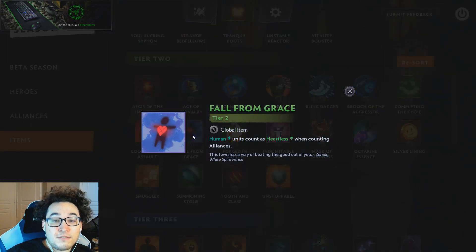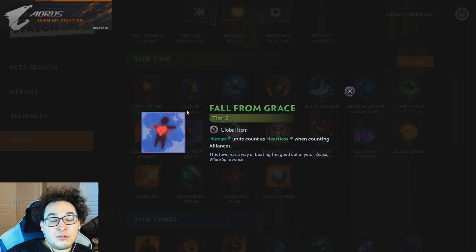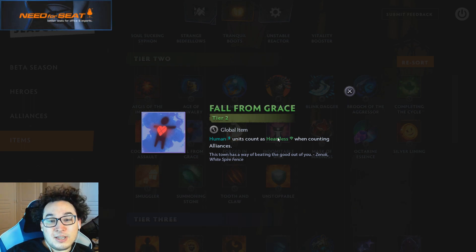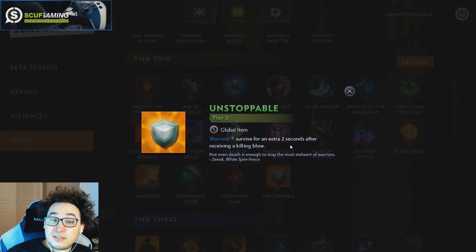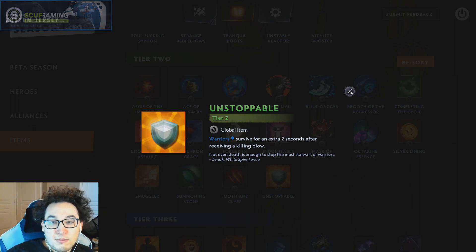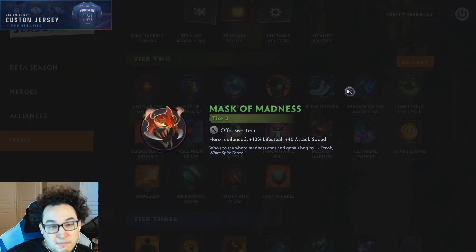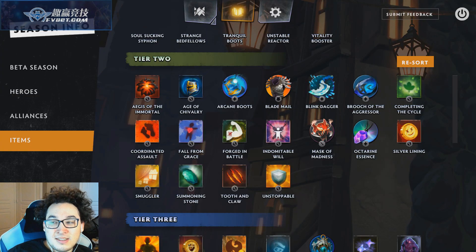For Tier 2 items, Fall from Grace is going to do very well — it's just one of the best items in general. You pick this and turn your third flexible Warrior into a human, probably Lycaon instead of Doom, so you can have the second Heartless pair and go up to four Heartless, which is very, very powerful. Smuggler is also insane. Unstoppable is surprisingly decent here even though you only run three Warriors, but I would not take it over something like Mask of Madness, which being able to be applied to Drow Ranger is just a solid amount of value.